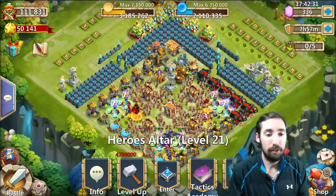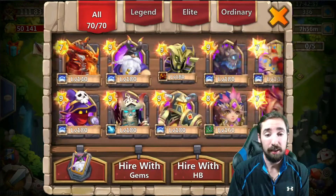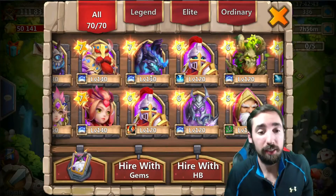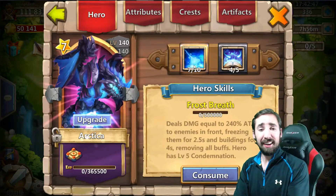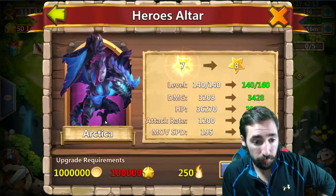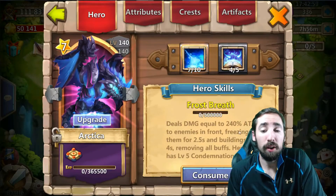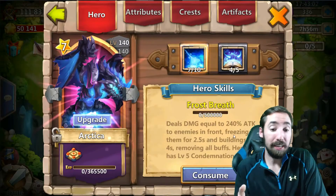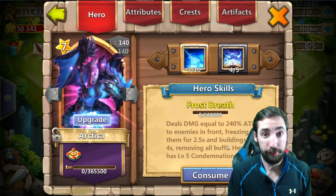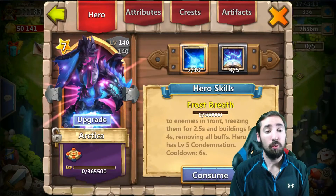As of right now I got 50,000 badges — ran out of honor badges. I only have him at level 140, which is okay. His skill is at 7 to 10 with the 'For a Fight' Revitalize. To upgrade is 100,000 honor badges — I only have 50,000. It deals damage equal to 240% attack to enemies in front, freezing them for 2.5 seconds and buildings for four seconds, removing all buffs.